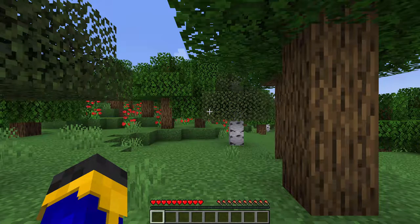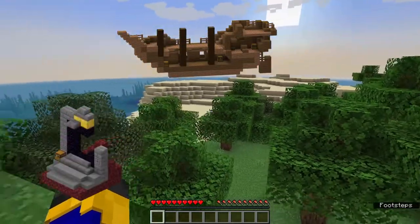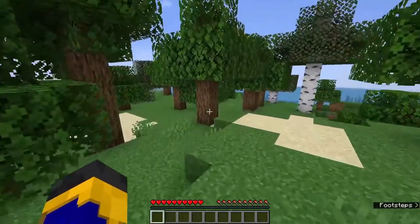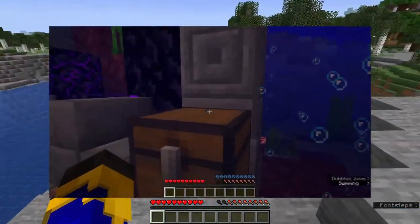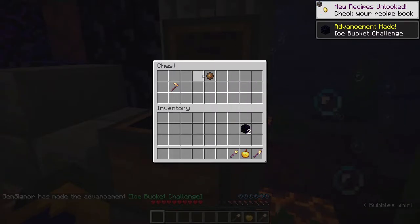I spawned in the forest with a beach nearby, so I decided to check the coastline in hope of finding a wreck. Abandoned wrecks, ruined nether portals, and villages are our main source of early game equipment and tools, which we'll probably use in some unintentional way. I didn't find any wreck, but I found an underwater ruined nether portal with some tools, a golden apple, and two pieces of obsidian. Unfortunately, no armor.